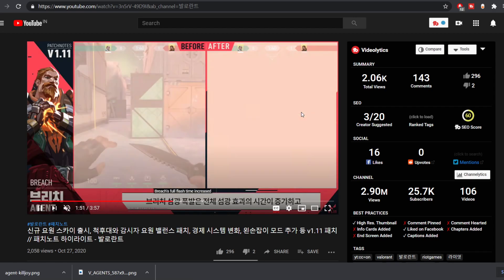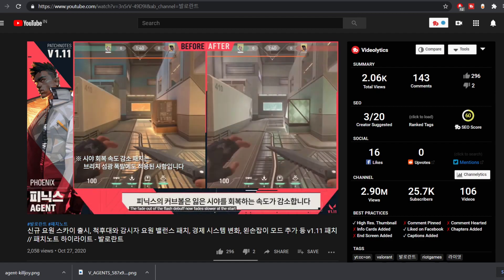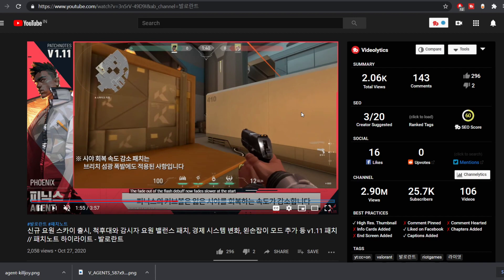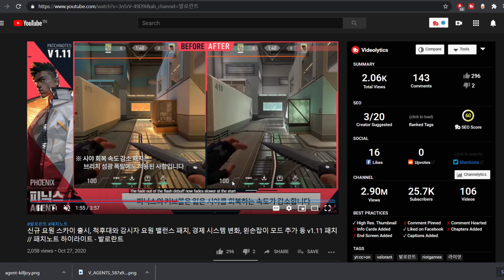The flash time for Breach has been increased — that's a pretty huge change. This is the flash tuning change, the fade tuning. Phoenix's flash has the same duration, but it will make you feel like it's longer. Both flashes will start fading at the same time, but the fade-out duration will be different. The fade-out on the left side is extremely fast compared to the right side, making it more difficult to recover from the flash. It's a good buff for Phoenix mains.